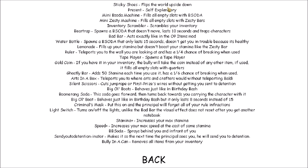Sticky shoes flips the world upside down. Present — self-explanatory. Mini B Soda machine fills all empty slots. Zesty machine fills all empty slots with zesty bars. Inventory scrambler scrambles your inventory. Bear trap spawns a B Soda that doesn't move. BB Soda sprays behind you and in front of you. Detentionator — next time the principal sees you, he will send you to detention. Bully in a can removes all items from your inventory.